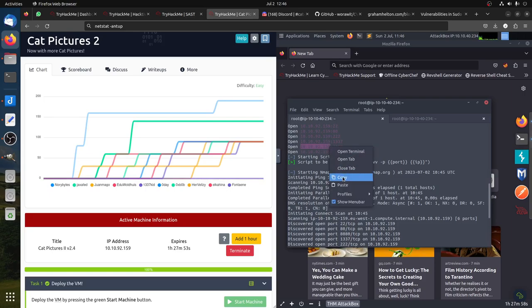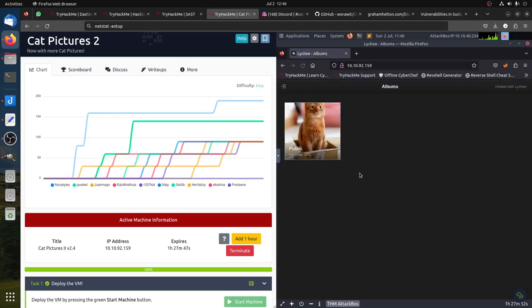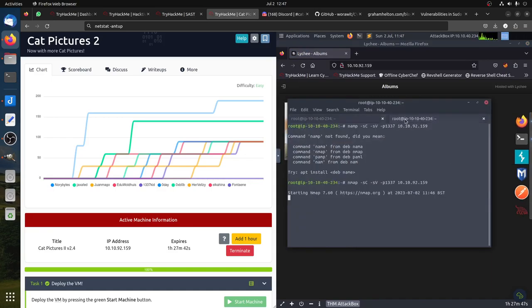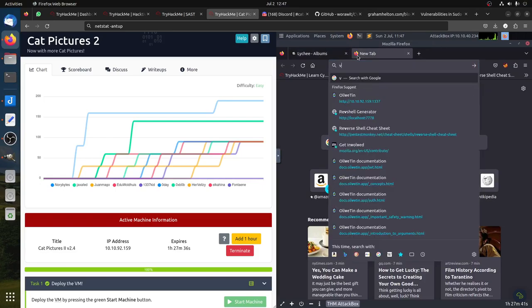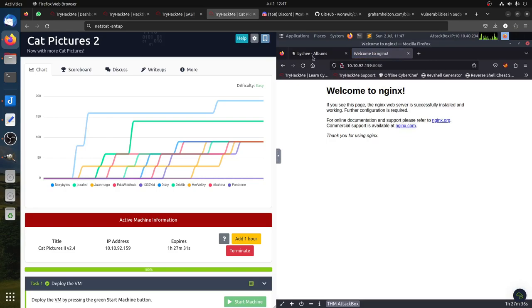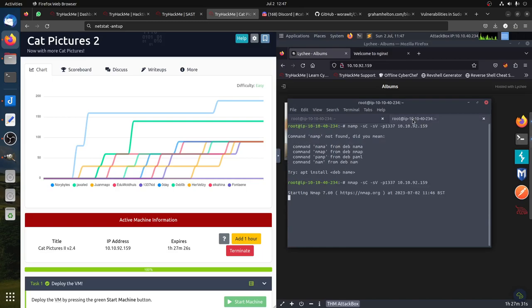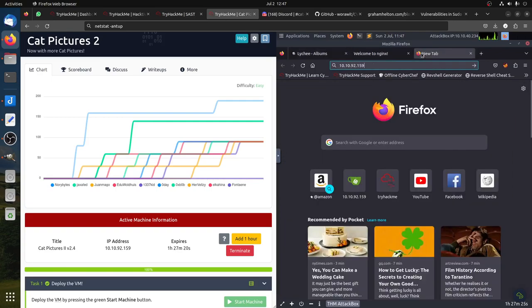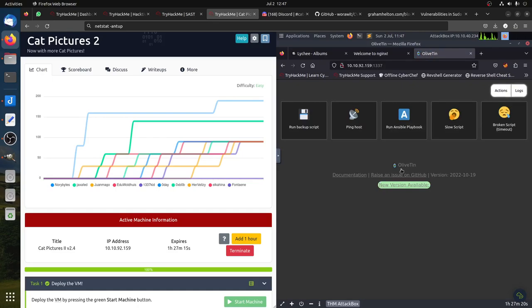We can start with port 80. Let's see what we have there. It's about cats — we have cats here. Then port 8080 appears to be a proxy, so I assume it's an Nginx proxy. We have port 1337 — let's see what it is. It's AllEvent — AllEvent is like some kind of tool.